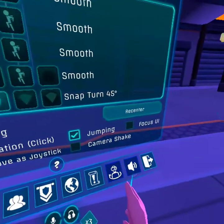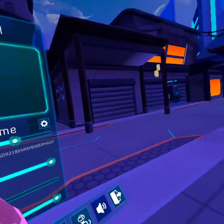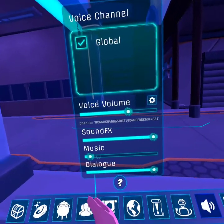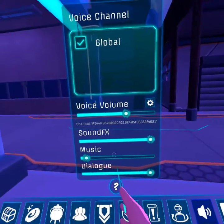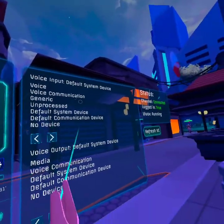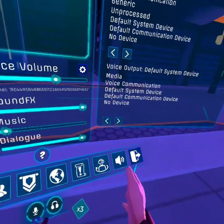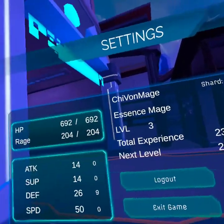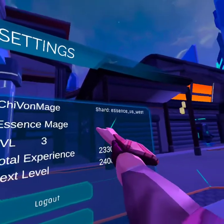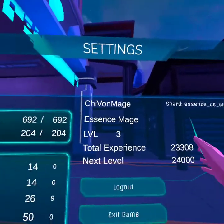These are the settings — this is for the sound. I turned the music down because they have elevator music; we don't want that. Not sure what that does. This is all interesting. This is the exit, so if you ever wonder what shard you are on, you can see that here. Just press this one and you can see that up here.